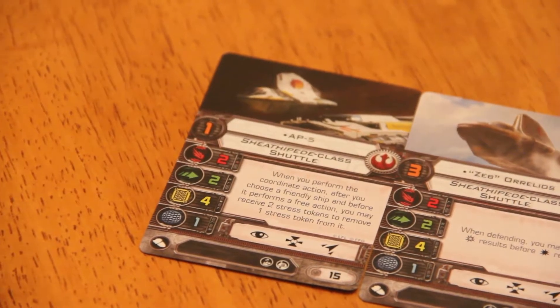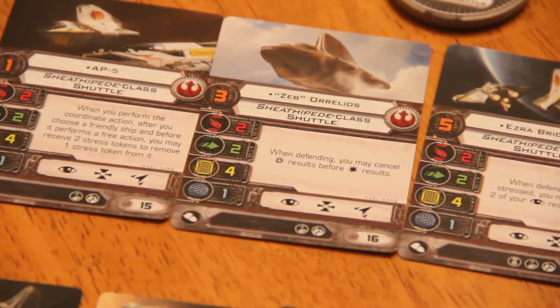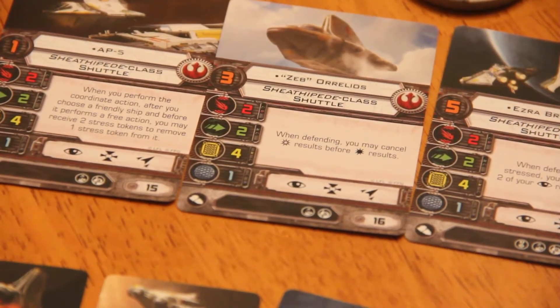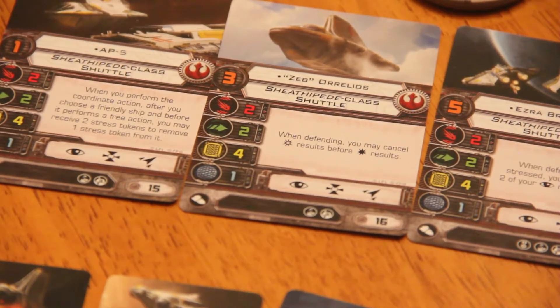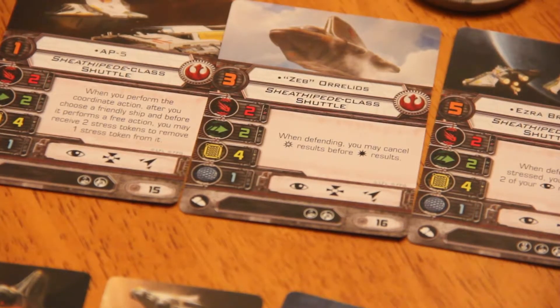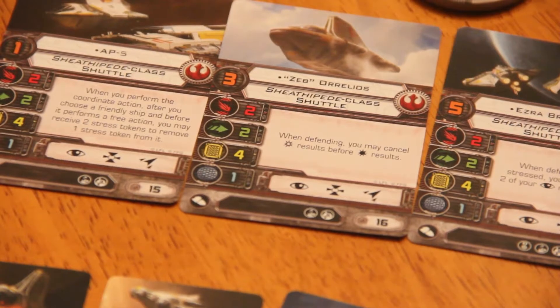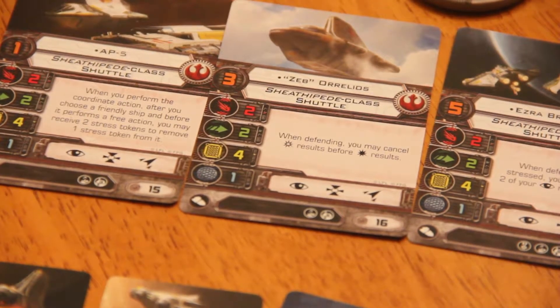AP5's ability reads: when you perform the coordinate action, after you choose a friendly ship, and before it performs a free action, you may receive 2 stress tokens to remove 1 stress token from it. So basically, stressed ships can still benefit from the coordinate effect, because normally they can't do a free action if they are stressed. AP5 could be very useful. A nice crew pairing for AP5 would be Inspiring Recruit, because then you could get rid of those stress tokens by just doing a green maneuver next turn, and then do it again.